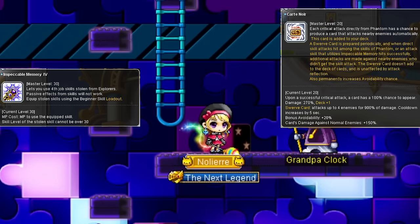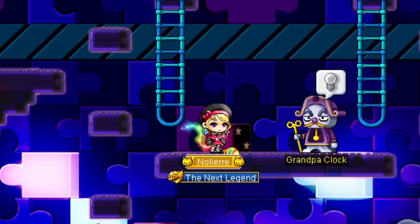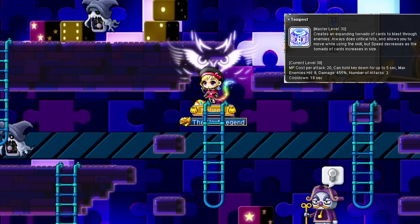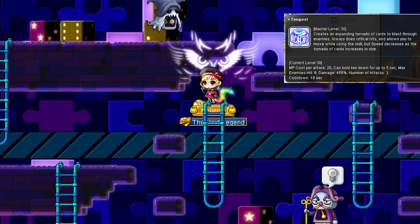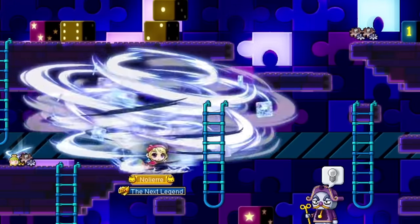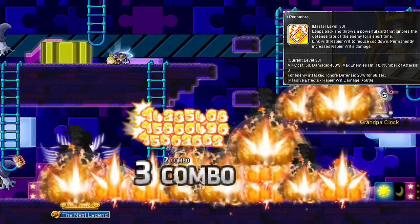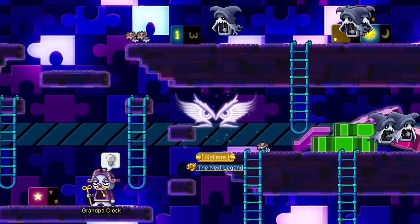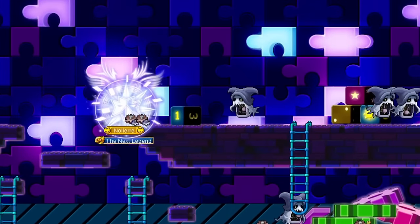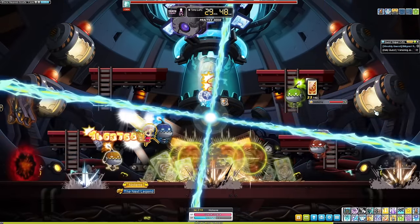Fourth job gets a little more interesting with another Impeccable Memory and an upgrade to Carte Blanche. You also get two hurricane skills. The first one you'll be using often mainly in bossing but also sometimes grinding is Miligwil - you can hold it down and move around while using it, but you can't jump. The second is Tempest, which has a cooldown, does only critical hits, and gets bigger in size after holding it down for a second, lasting up to 5 whole seconds. It does pretty good damage but slows your movement speed down to a near snail's pace. Panamber is a mobbing skill where the backwards flying animation counts as a teleport, and you can spam it as much as you want - it also debuffs enemies with 20% IED.